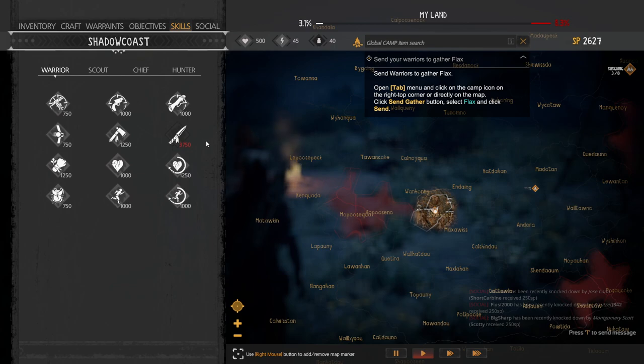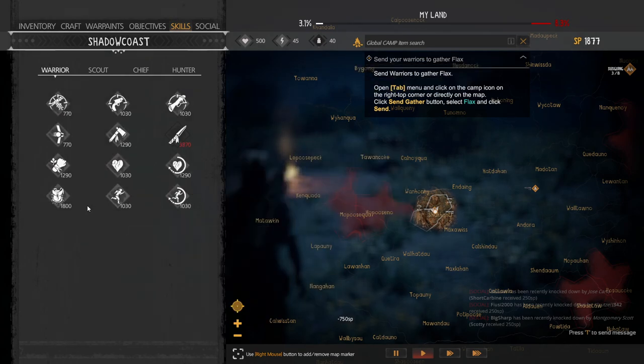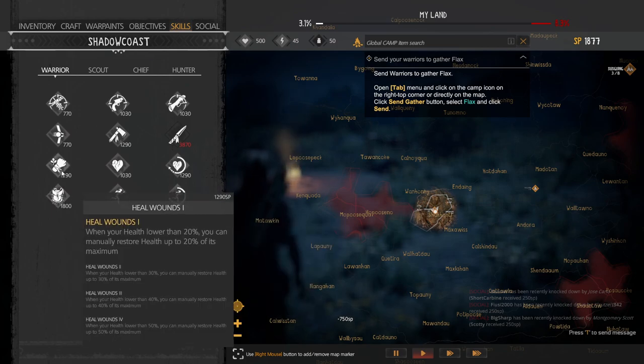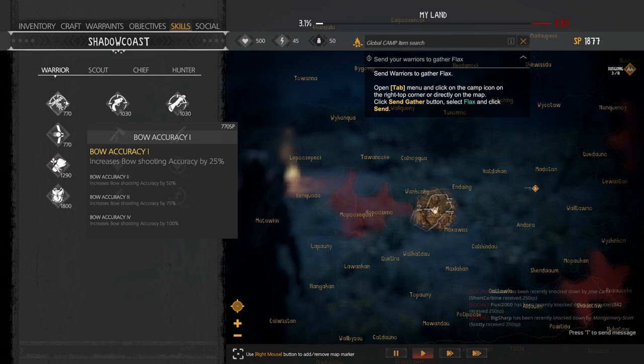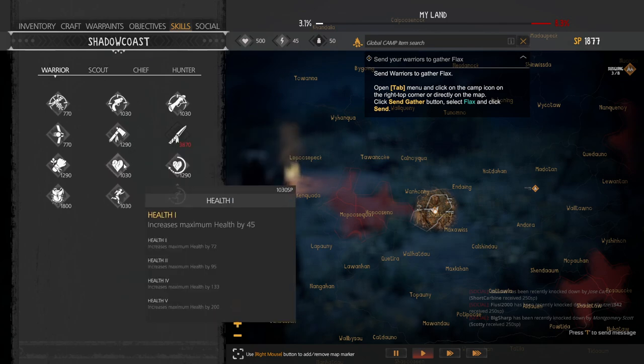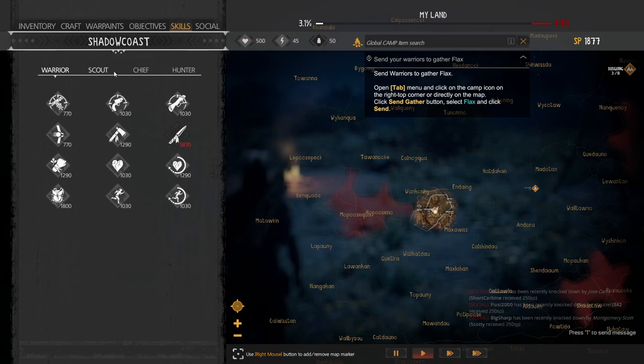I would put your skill points into skills. Off the bat you start with the ability to carry 40 weight. I recommend increasing your backpack capacity for the early game. I also recommend, depending on how good you are at the game, increasing your health by 45. For my playthrough I'm going to try to use stealth, so I'm not going to worry about my health as much.